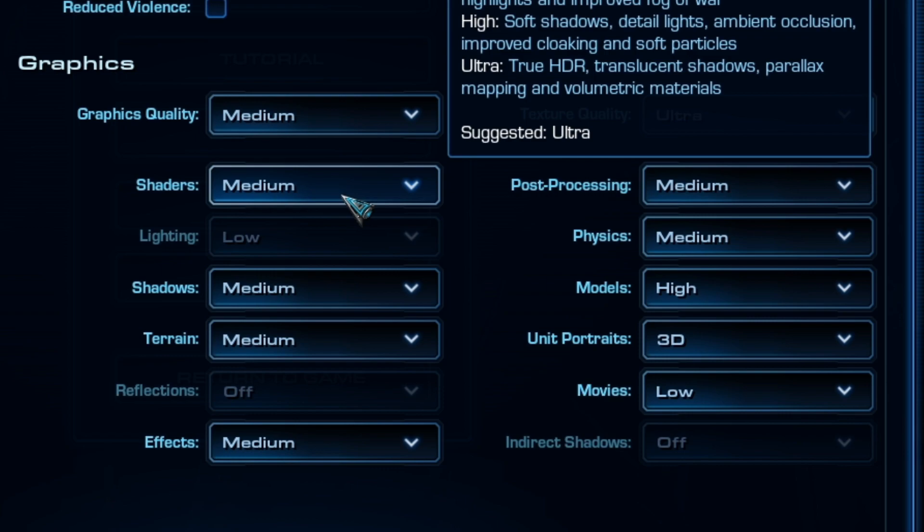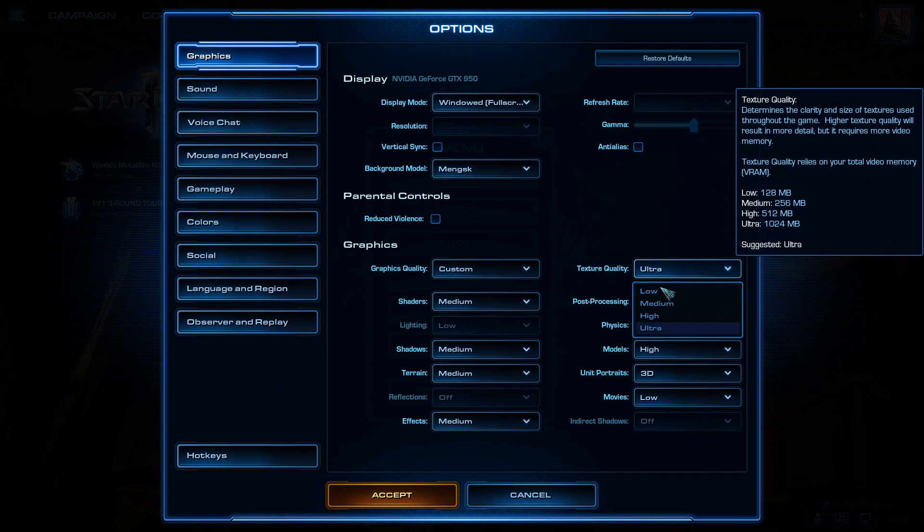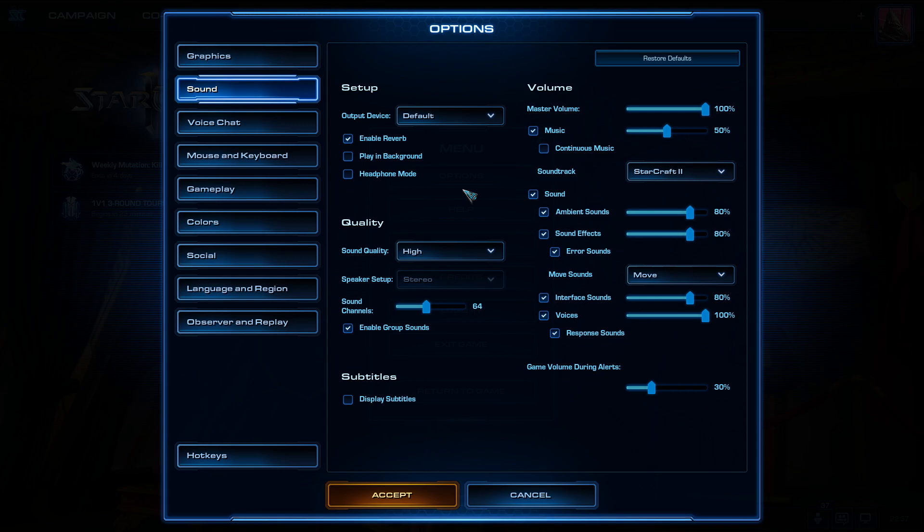Many choices here will already be set correctly with some exceptions. Set shaders to medium or high — high lets you see units better while they're warping in. Set texture quality to medium or high, unit portraits to 2D, physics to off, and post-processing to low.